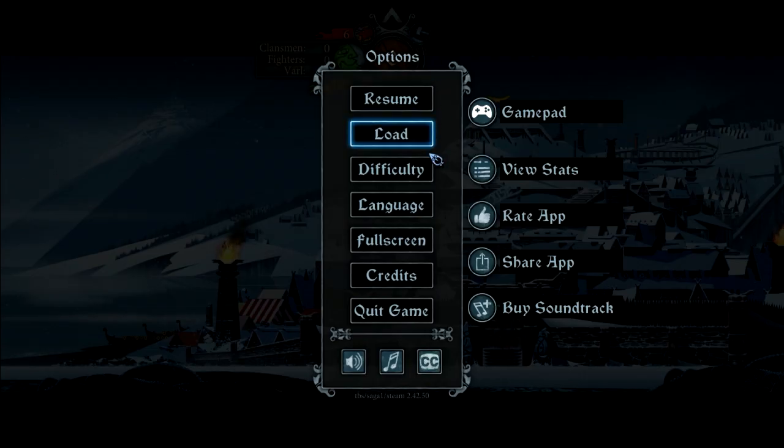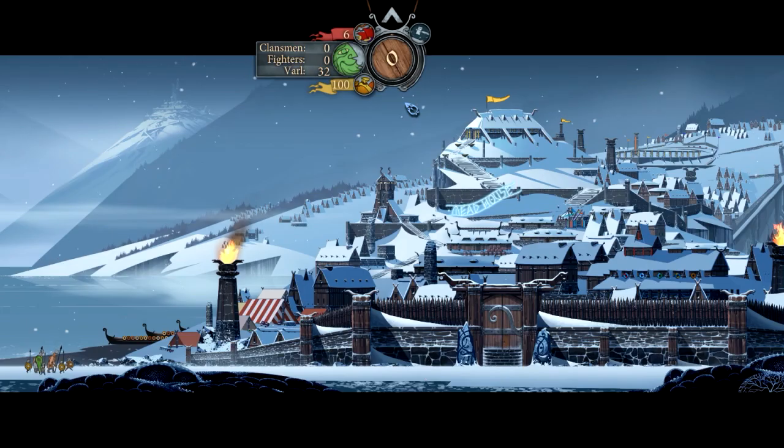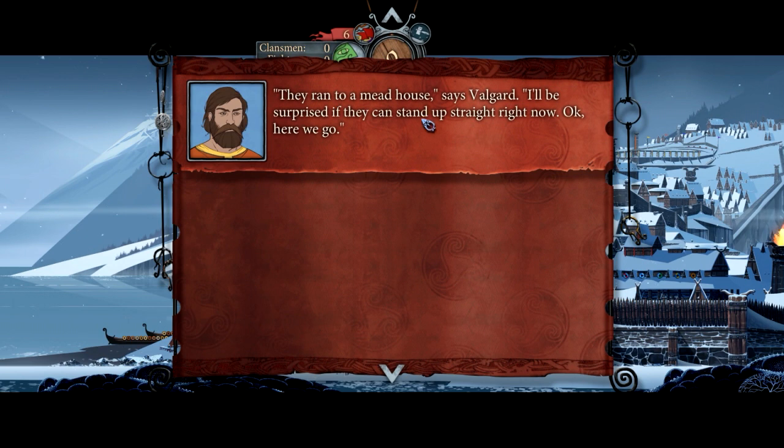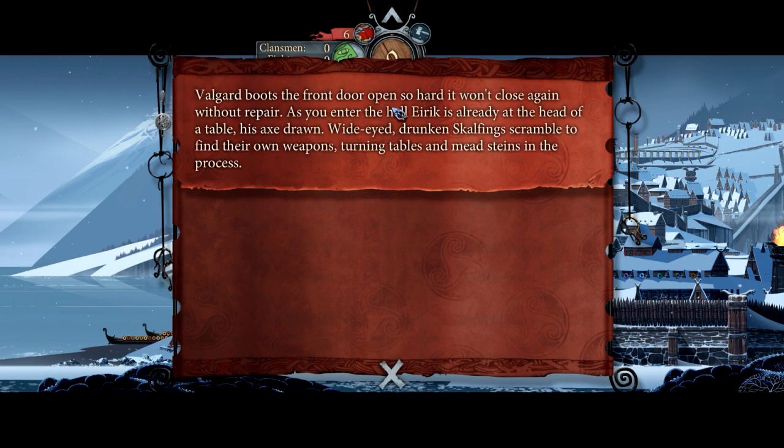Supplies, options — this looks like it was probably made for mobile. Let's go here. You arrive in front of what must be Nobleman. A few minutes later, Eirik appears with weather-beaten men introduced as Valguard. 'I'll point them out,' Eirik says over his shoulder. 'Ready? They ran to a mead house,' says Valguard. 'I'll be surprised if they can stand up straight right now.' Valguard boots the front door open so hard it won't close again without repair.